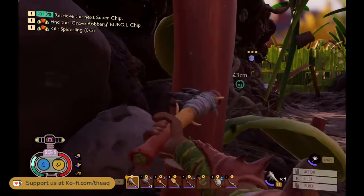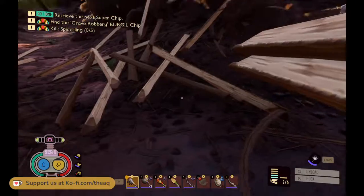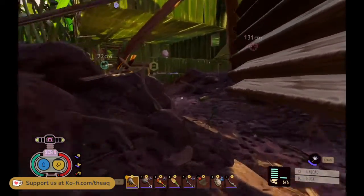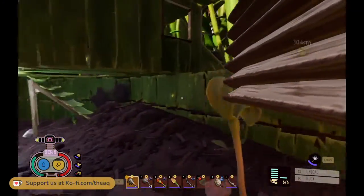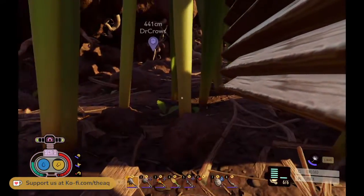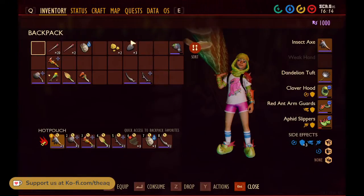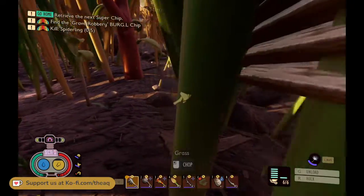Yeah, right under the last tab — if you pull up their entry it'll tell you what you've discovered that you can make, and then it'll have blanks for things you have not discovered. Do I have to select it? Yeah. Where do I select it? So if you're in your craft menu, go all the way to the little leaf at the end. Click on it. Then I just have to find it.